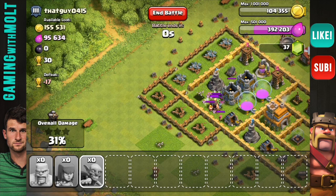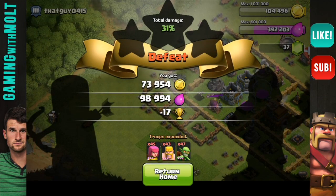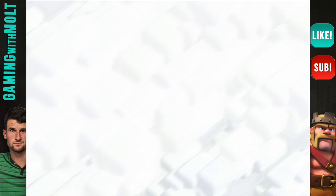At this level guys, you can't expect too much when it comes to resources. But that's not a bad rate at all at Town Hall 5 — 73,000 gold and 98,000 elixir. That definitely pays for the troops without question.